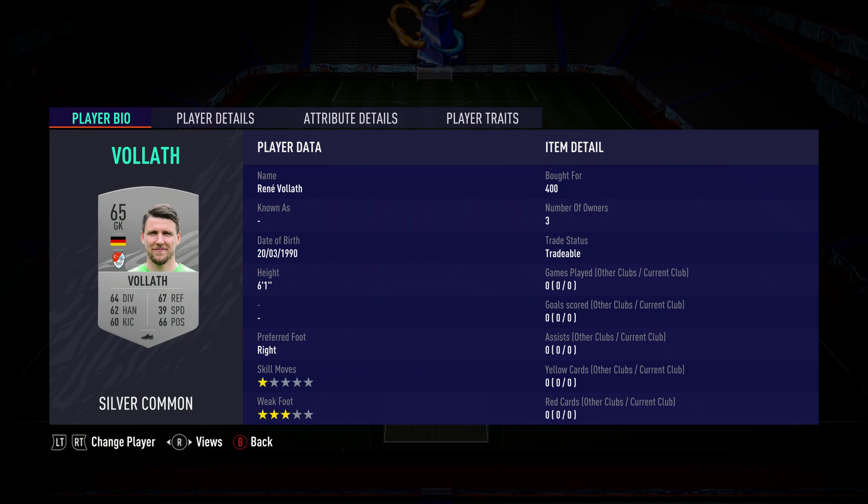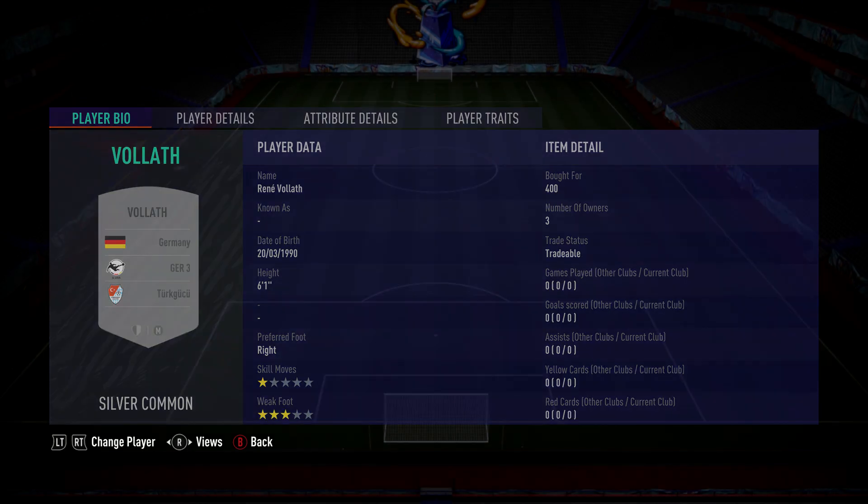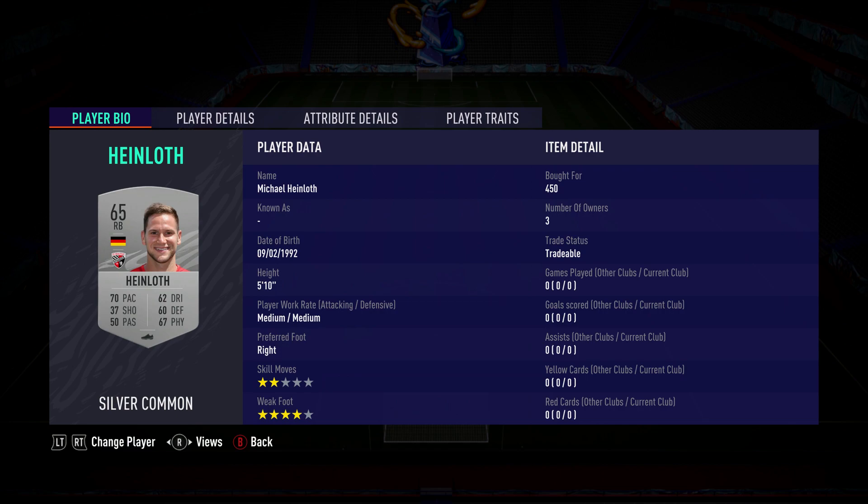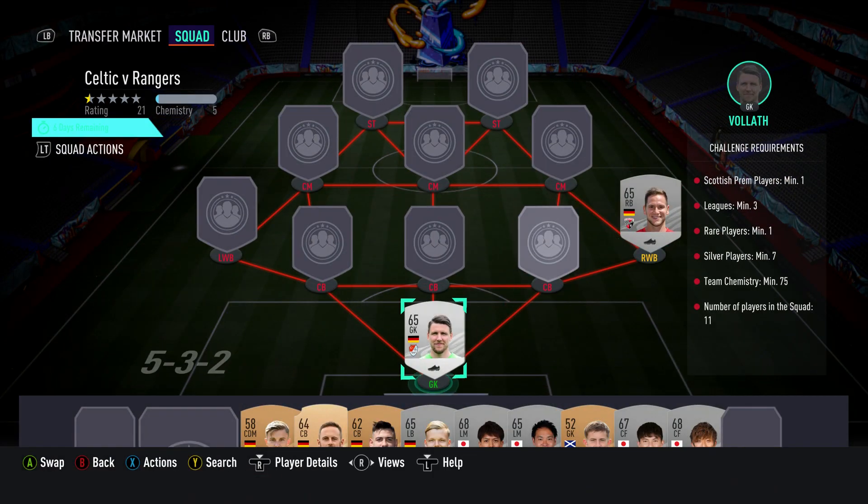In goal we've got Arane Woller — pull for 400, plays for Taku Kuku in the German 3rd League, and is German. The right wing-back is Michael Heinlach — pull for 450, plays for FC Ingolstadt in the German 3rd League, and is German.